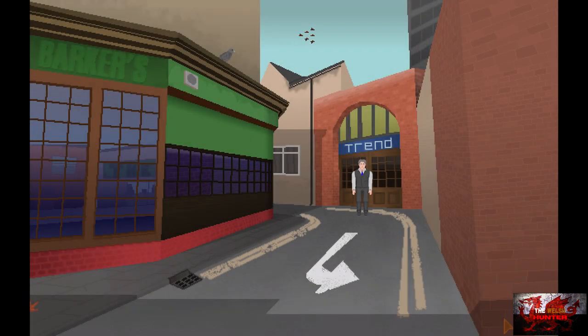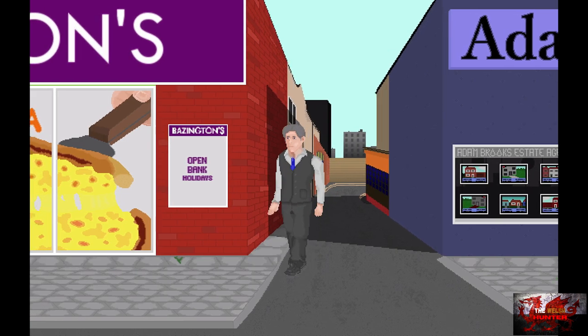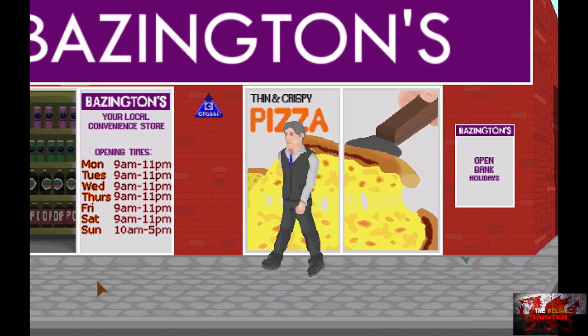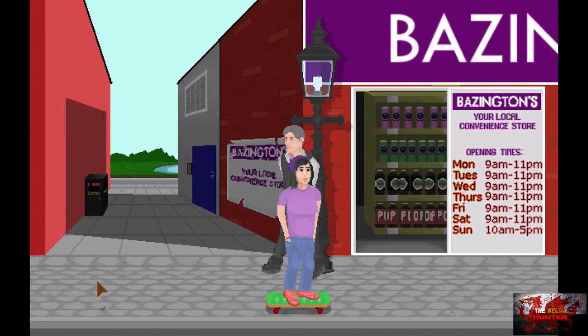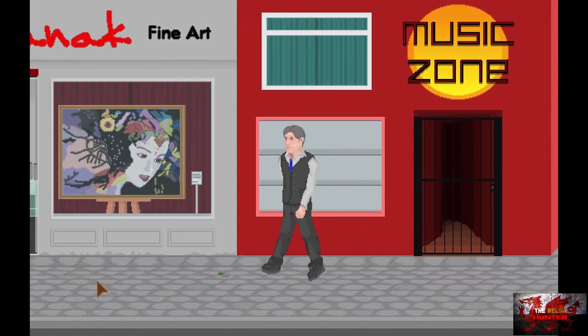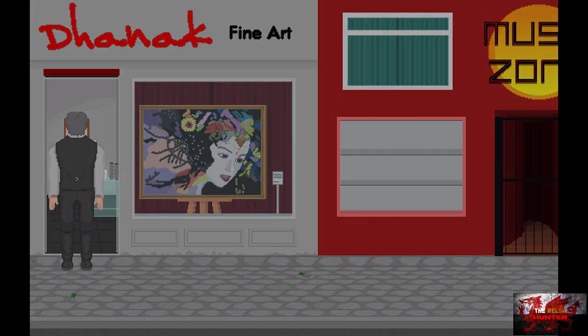Exit to Main Street once again — a lot of walking. Keep clicking the ground until we head all the way to the left, and we can enter the Danak Fine Art building. The art is as fine as taking a crap on a canvas, but here we are.